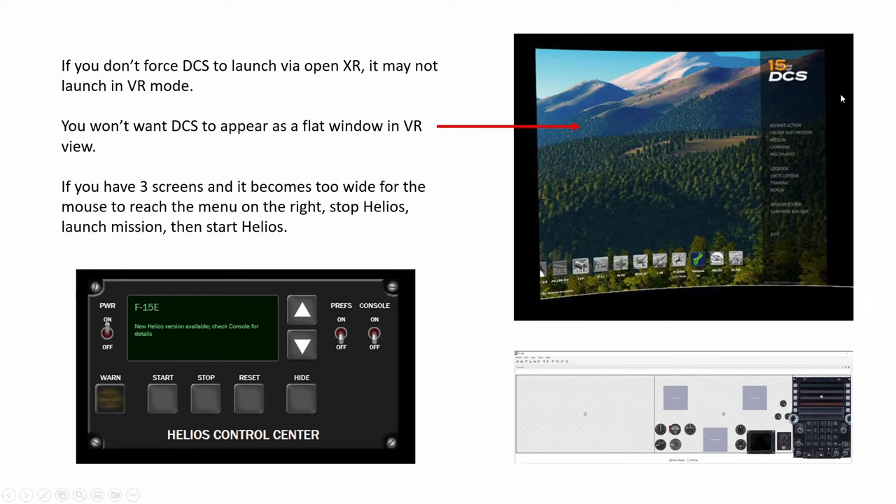Whatever configuration you choose for mixed reality — whether it's the whole cockpit in pass-through with VR on top, or some VR for the cockpit and some pass-through — it's all up to you and depends on your aircraft. What we know for sure is as long as you have a headset with a pass-through camera like the Quest 2 or 3, the Pico, or the Vario headsets, and then you have Virtual Desktop, Open Kneeboard, Helios, and DCS, you can have the ideal combination of mixed reality — pass-through and virtual.